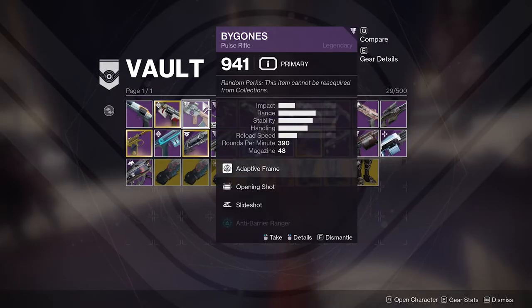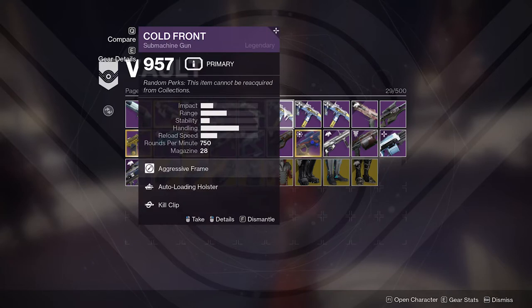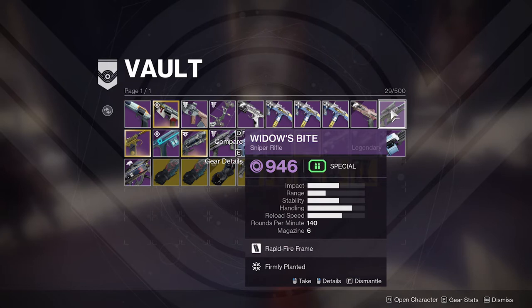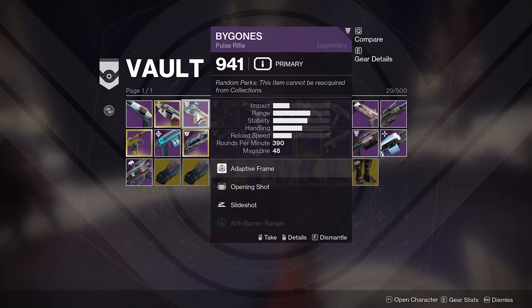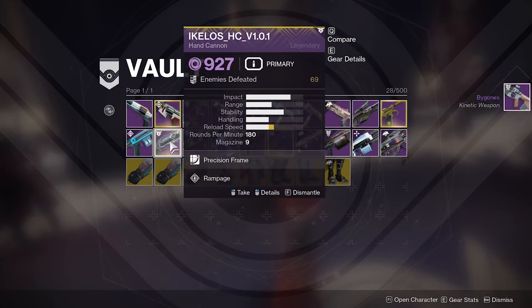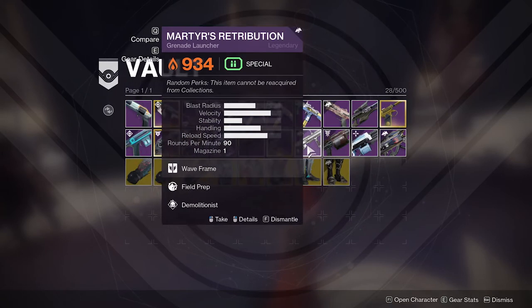Most people don't understand how to use the vault efficiently. When you go through a dungeon, raid, or Crucible match and gear drops, it drops based on your current item level — the game looks at everything equipped and says 'he's around 862, so we'll give him 863 or 864.' But what if you could equip three high-level guns from your main character, boosting your item level from 860-something up to 940 or 950? Now suddenly you're getting loot dropping at a much higher item level — making yourself more powerful, clearing content faster, and getting gear much closer to the cap.